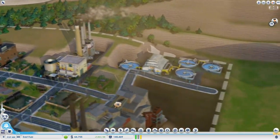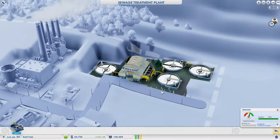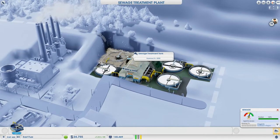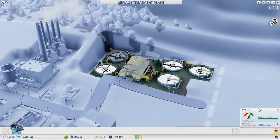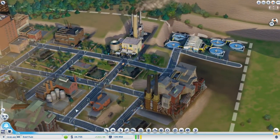What I did want to do was help our sewage out. As you can see, things aren't going brilliantly there. We need to sort this out, and big time as well. I've plunked that in, but at 40,000 a pop, they're not particularly cheap.